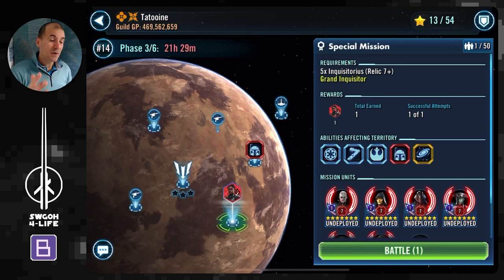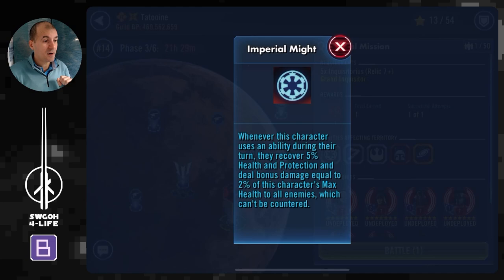Let's kick off with the modifiers. Grand Inquisitor and Second Sister are both hero units, so if you're using Second Sister as one of your Inquisitors, she and Grand Inquisitor will benefit from the hero bonus. It's not that great, but every little helps — whenever this character uses an ability they recover some health and protection, and deal bonus damage equal to 2% of their max health to all enemies.